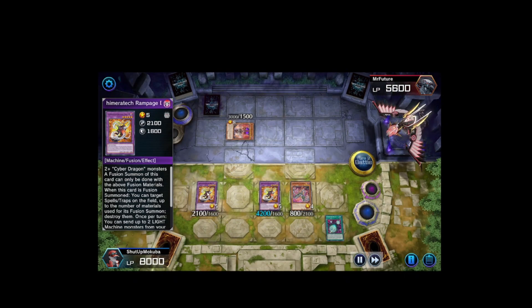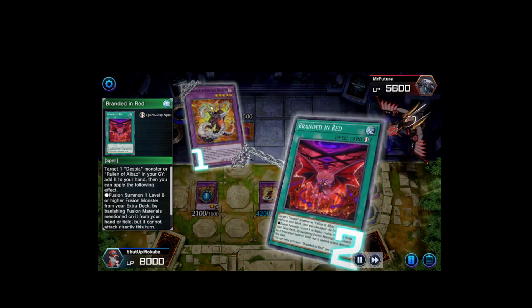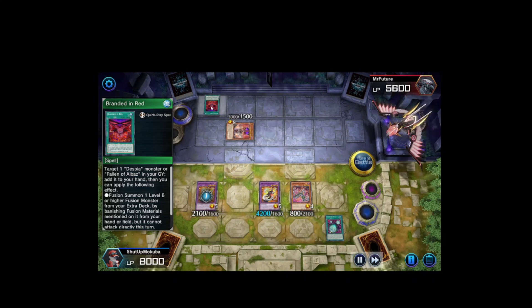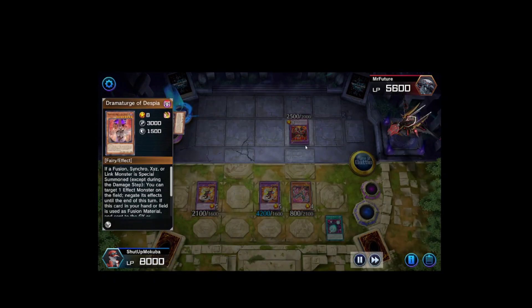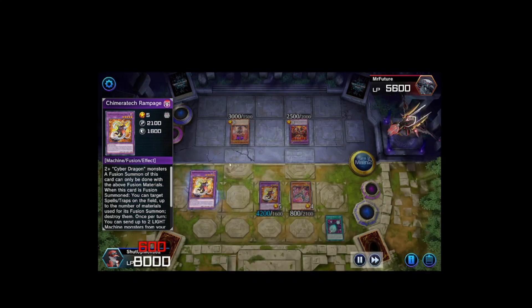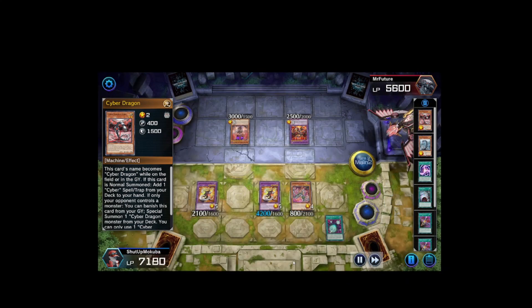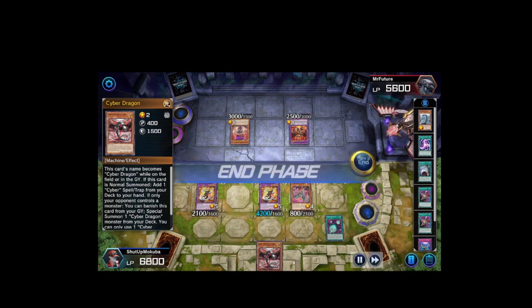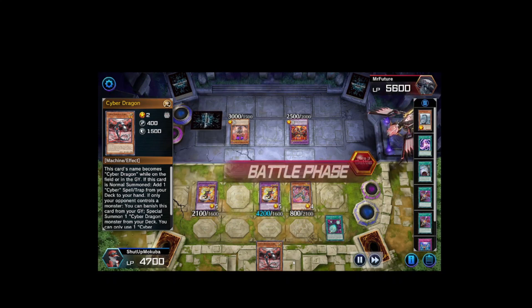I make my second Camaraderie Rampage, try to activate its effect to pop his back row — it ends up being Branded in Red. He adds Lubellion back to hand and makes a fusion summon, creating Masquerade the Blazing Dragon, which is a really really good card. Dramaturge brings itself back from graveyard since it was used for a fusion. I go to main phase and activate Rampage's effect even though I can't attack anymore. I send Harpie and Core to graveyard to add them back for follow-up next turn. During end phase I take 2100 damage from Power Bond, putting me down to around 700 life points.